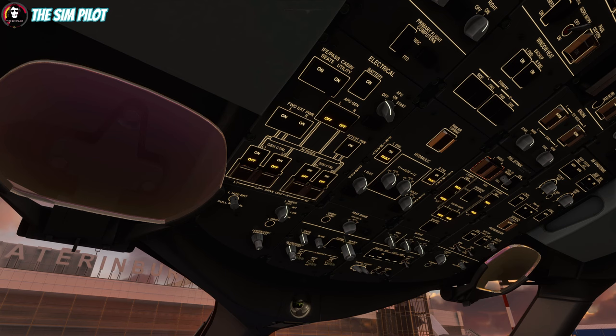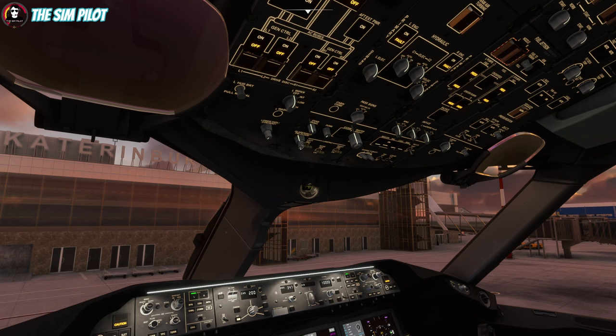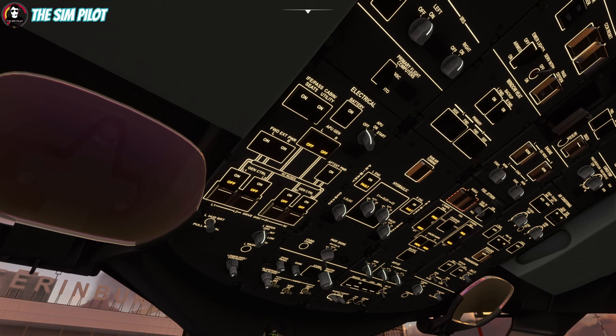The outer knob controls the glareshield brightness — a bit too bright for me. Then we have the panel lights, the integral lighting, and the master brightness for all the lights. There's a button here that I'm not sure what it does when you click it, so if you know let me know in the comments. Overhead done — passenger signs are set, and we won't worry about anything else for now.